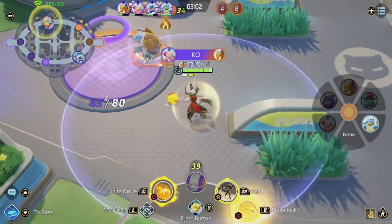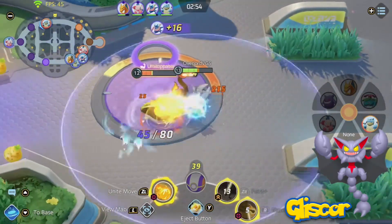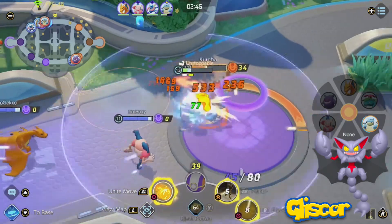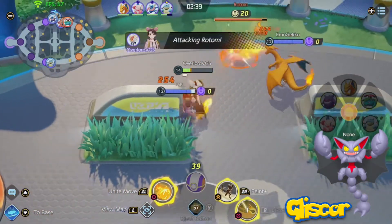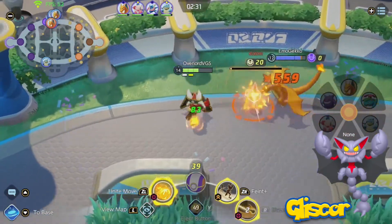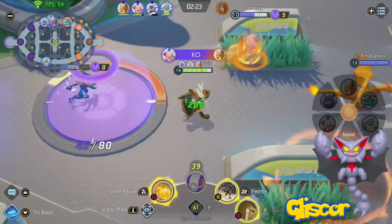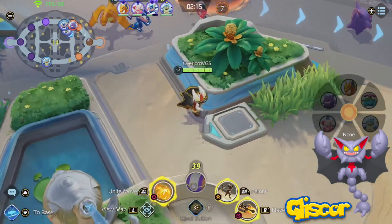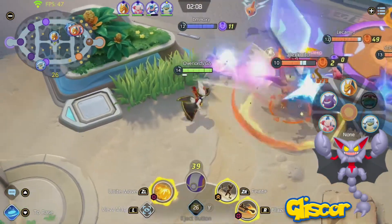We've got Gliscor — a tanky Pokemon, walling off attackers while dealing damage in return, giving it the defender role. I really like this Pokemon and I'm happy to see it back in the Diamond and Pearl remakes. Gliscor could have Earthquake, functioning like Garchomp's version — AoE damage to opponents in its path. It could also have Swords Dance to increase damage output, really helpful while outnumbered defending a goal. Roost would aid in survivability, quickly restoring HP while continuing to fight rather than needing to find a berry or return to base. Sky Uppercut could knock opponents up into the air, causing a stun for a few seconds, allowing the team to deal good damage while opponents are unable to act.